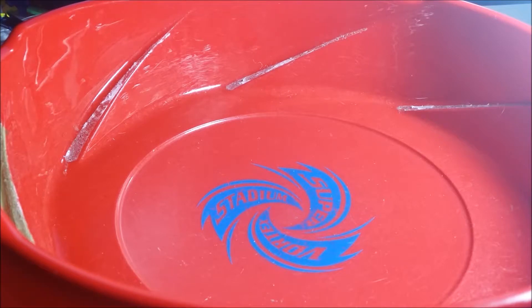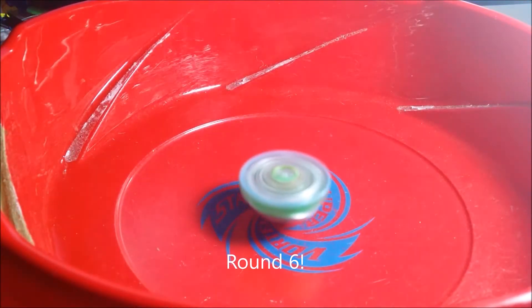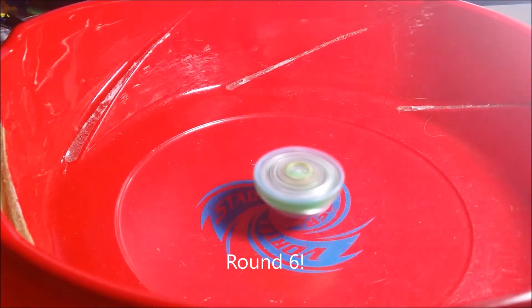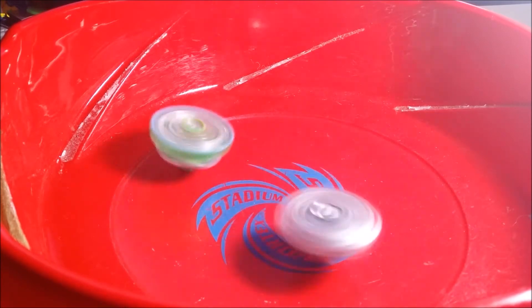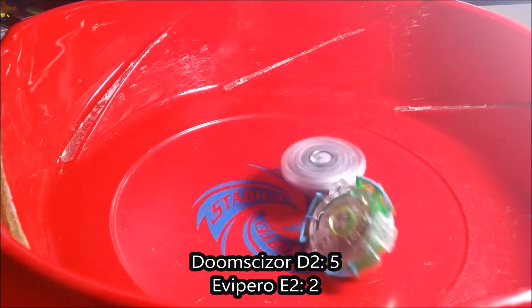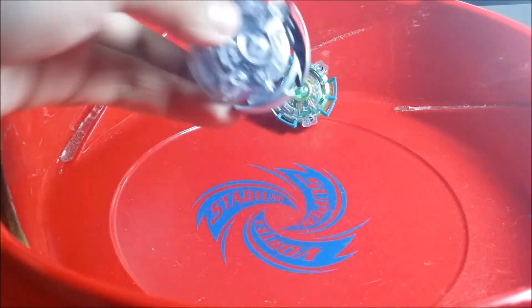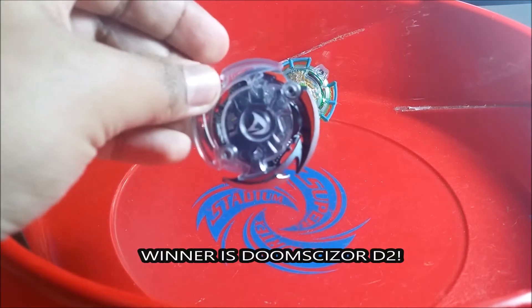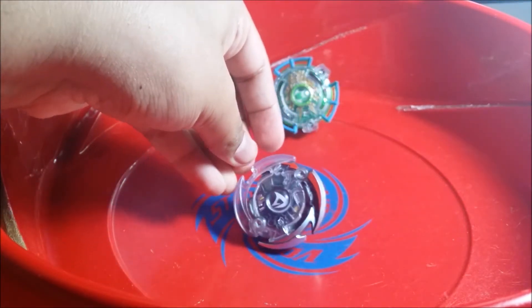I forgot to reload Doomscizor, and my back is killing me. Here we go — three, two, one, let it rip! Round six. The winner is Doomscizor D2! E2 lost with two points. Doomscizor owns five points, so the winner is Doomscizor D2 Force Jaggy!